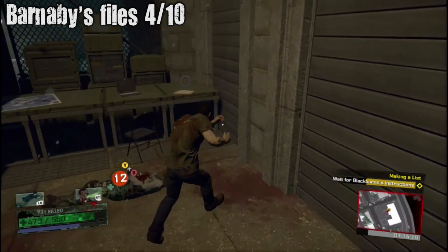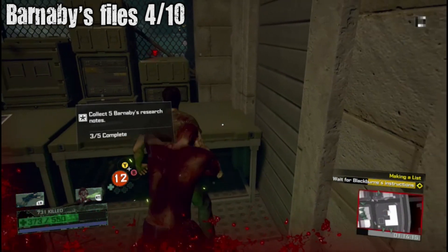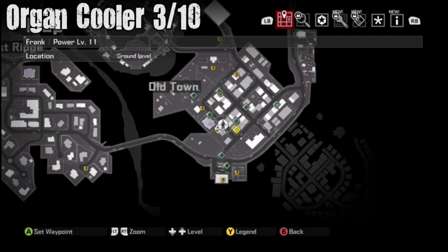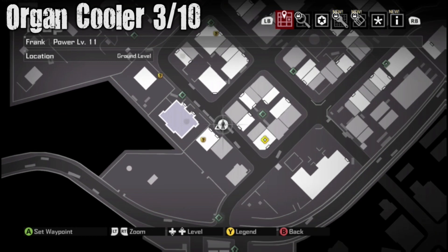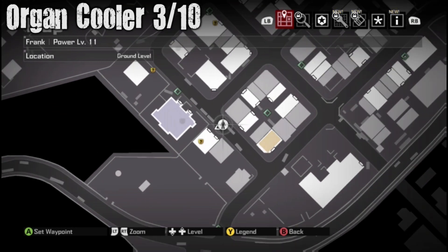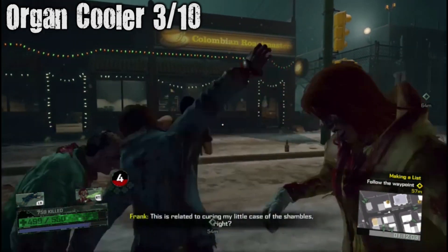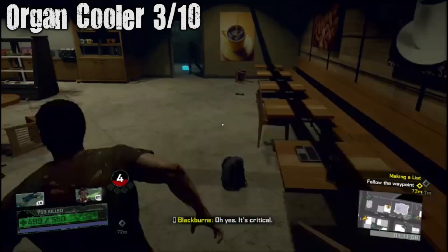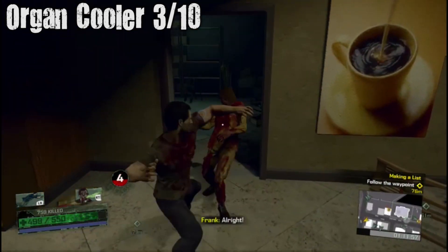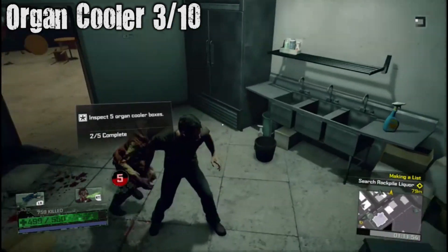Who just leaves these Barnaby files lying around? Well, Barnaby does, along with the other organs. Then you start getting attacked by the exo zombie. Organ Cooler number three out of ten is right by the shelter we were in earlier, like right in the building next to it. In this DLC you're actually playing as a zombie, so the organ coolers are presumably for eating.